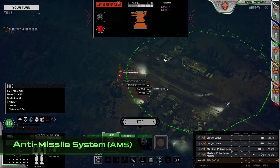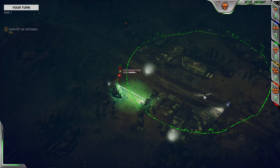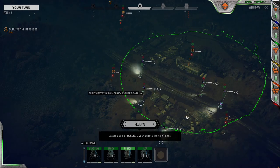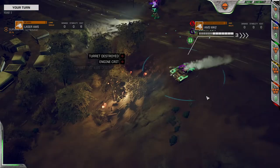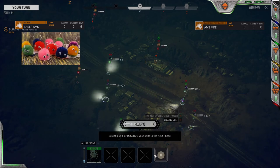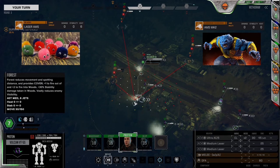Next on our list of handy dandy kit is the anti-missile system. More wasted tonnage you say? Not so fast, my friend. Most of the time your mechs will eat a single salvo of missiles per round, so honestly any of these options are usable. However, of particular note are two varieties: the laser AMS, and the AMS Mark II. The first for not needing ammo and all of the warm fuzzies that feature provides, and the second for being an absolute beast at swatting down stinging gnats flying in your direction.